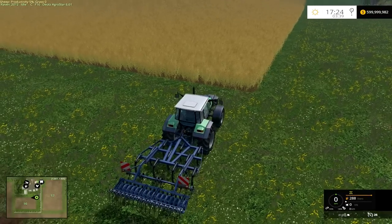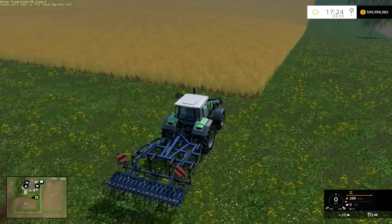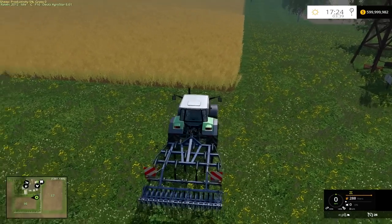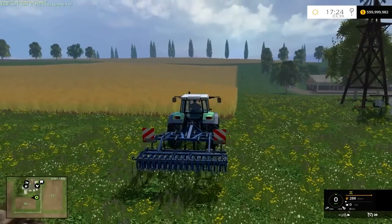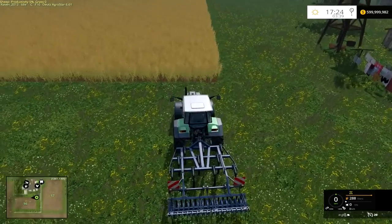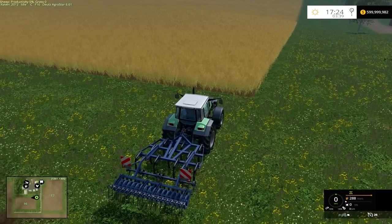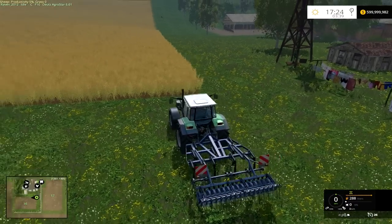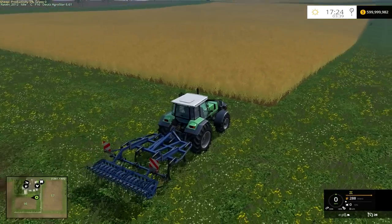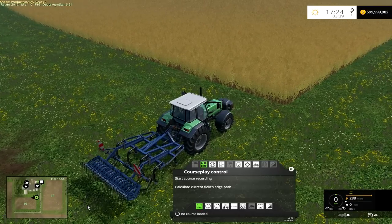Hey guys and gals, welcome to a Course Play tutorial. This will be lesson 3, and in this lesson I'm going to show you how to do field work. We got the cultivator here and I'm going to have them do field work on this. It's pretty much like the hireables in-game, but there is an advanced feature I'll show you in the companion series — how to do baling. Right now I'll just show you the basics and how to set that up.